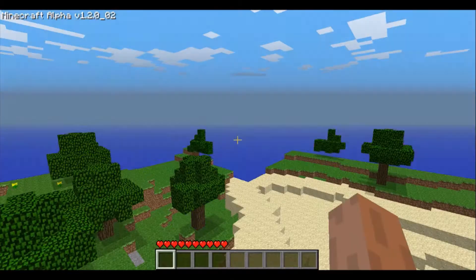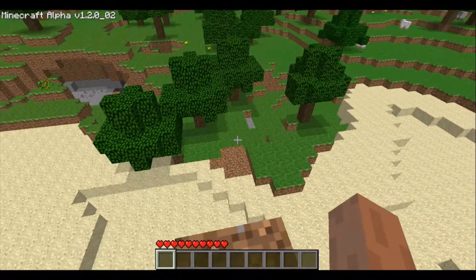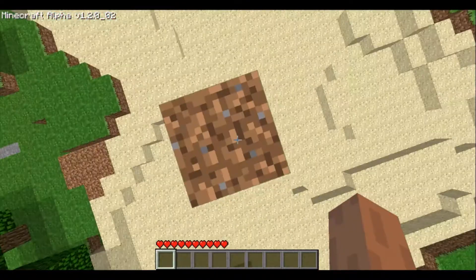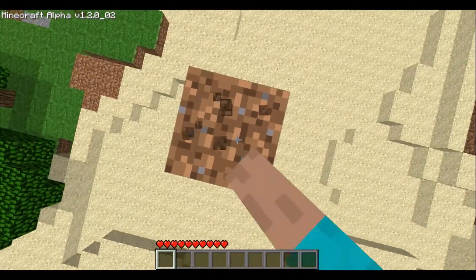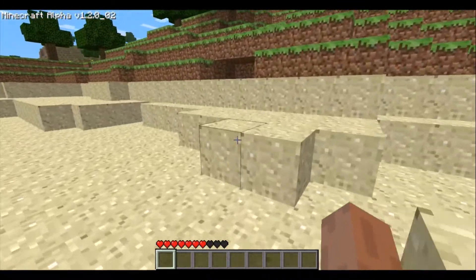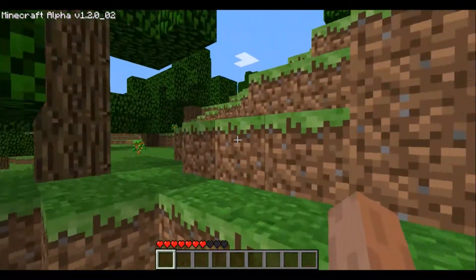Go to world 5. What's going to happen? There's biomes. It looks really weird, because the world was generated with the old world, but it did keep the blocks that I'd placed in. Look at that — this is biomes now.